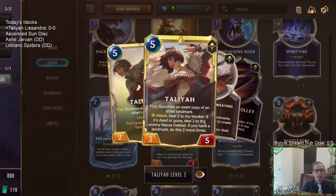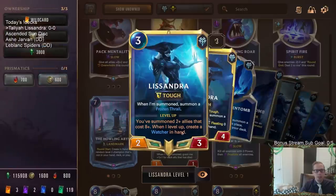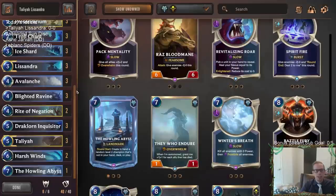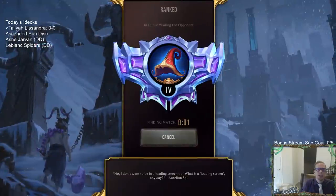Talia is also attacking and helping out our 8/8 Overwhelms. Lissandra will level up once we get more 8/8 Overwhelms. We also have Harsh Winds and one Howling Abyss. All right, so here we go — Talia Lissandra — let's head on over to Ranked and see how we do with two new champions and a bunch of Landmarks.